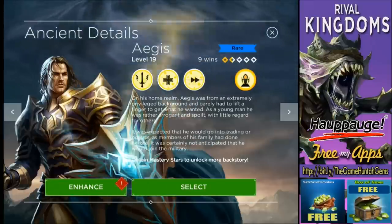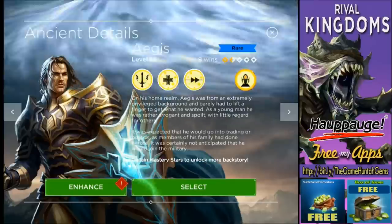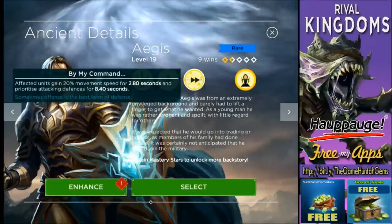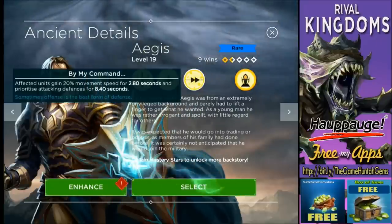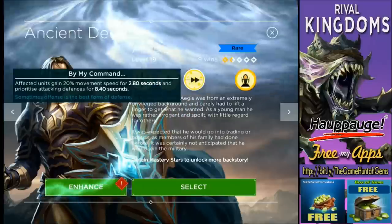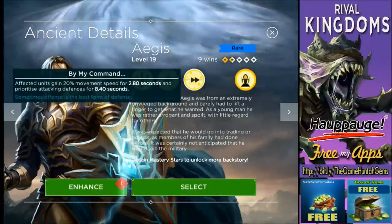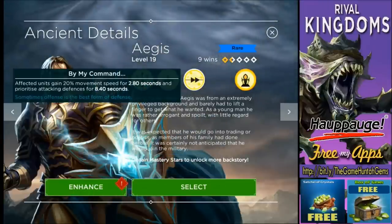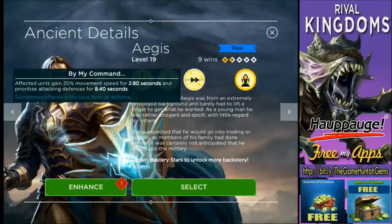This is a challenge today — we're gonna be using Aegis, level 19 at this point. Let's take a look at the special abilities in case you forgot. If you forgot, please go back, I have a video with a quick overview of Aegis. The first ability is called 'By My Command' — affected units gain 20% movement speed for 2.8 seconds and prioritize attacking defenses for 8.4 seconds. Quite useful.